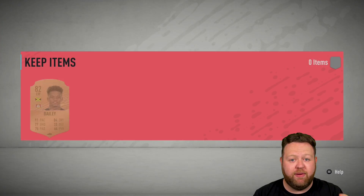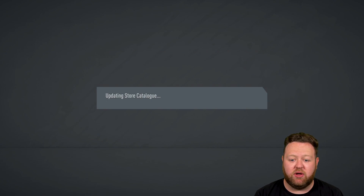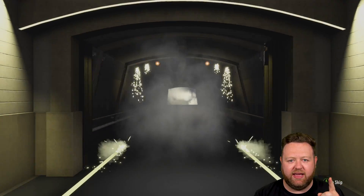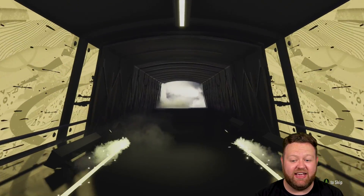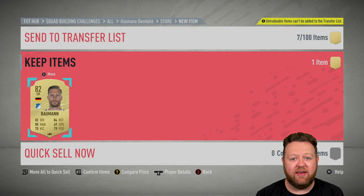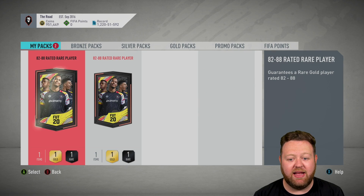Because we freed up the Rudiger, we can now move back onto these 82 to 88. So we've got like four more that we hadn't opened. We get an 82 Leon Bailey to start things off. So we've just recently had 82 Rudiger, then 82 Bailey, and then 82 again — this time it's Bauman. Three in a row. But like I said, some of these players are almost still worth it because I needed this type of player just to complete a couple of SBCs.